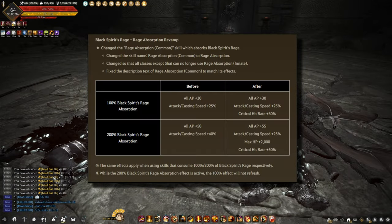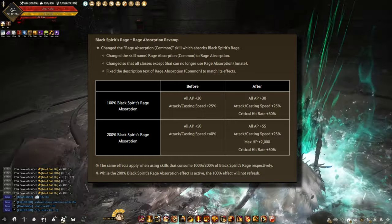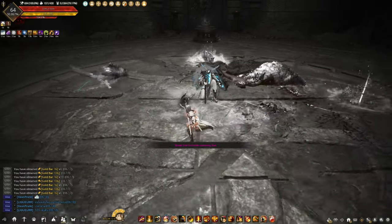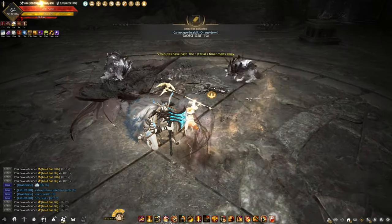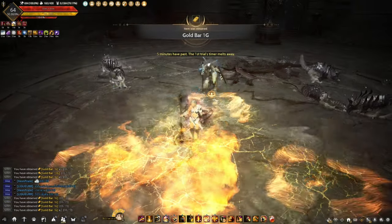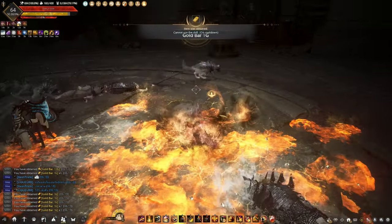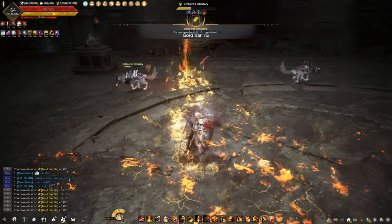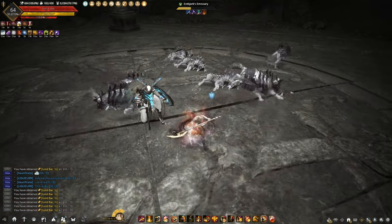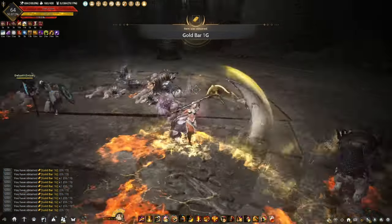I also know that there will be a massive rework on the 200% Black Spirit Rage for each character in the game, and you are probably thinking that it is the right time to get all the Tunggred accessories. Even with the upcoming rework, there's no guarantee that your class is going to be utilizing your 200% Black Spirit Rage all the time. Creating a build that utilizes a skill that has a 30-minute cooldown is just wrong and inefficient.